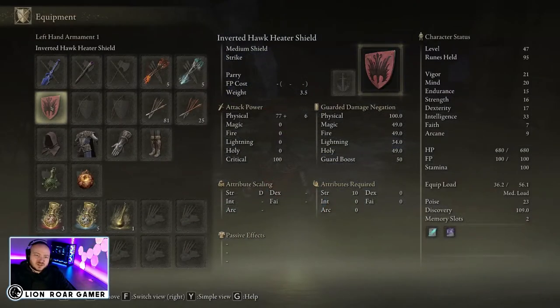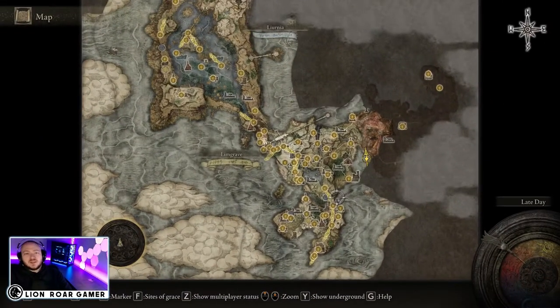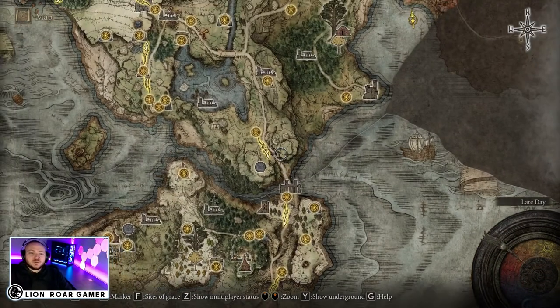One of them is the shield. This shield is light — it only weighs three and a half pounds so really anybody can use it. It's got 100% physical damage negation, and that's what makes this particular shield so good when you pair it with the Barricade Shield ash of war.